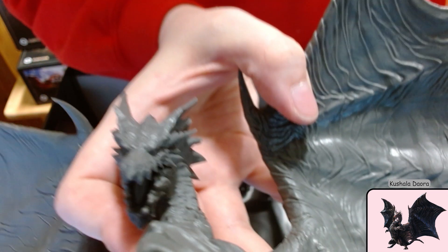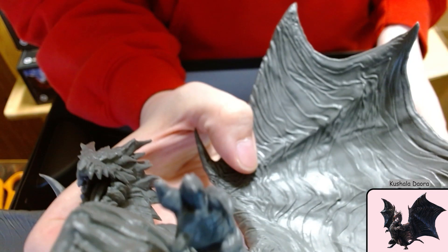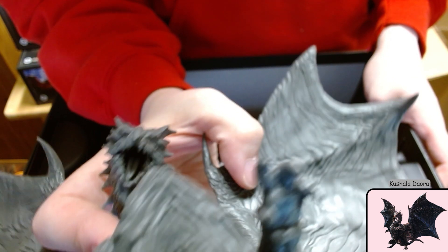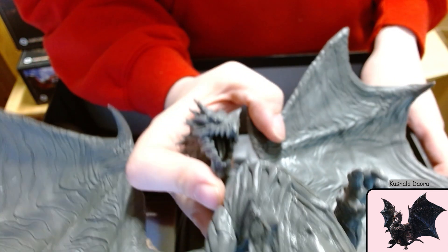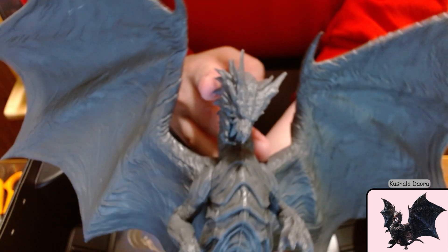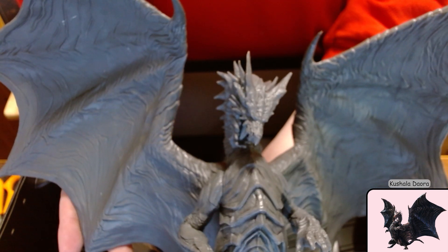With wings. He's got an orally detailed mouth. Kind of like a ribcage here. He's the biggest one — biggest model.